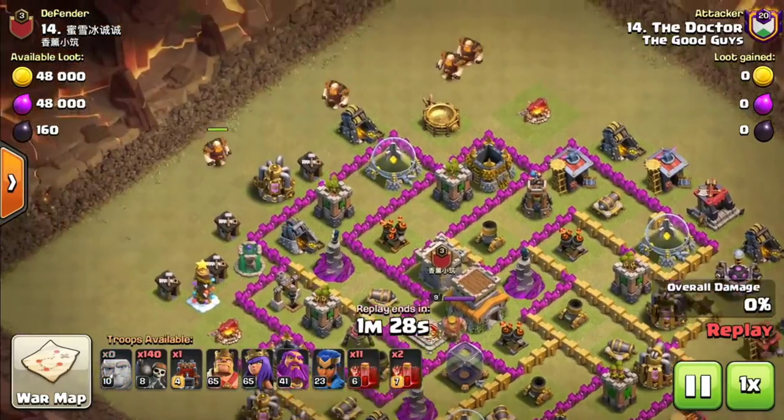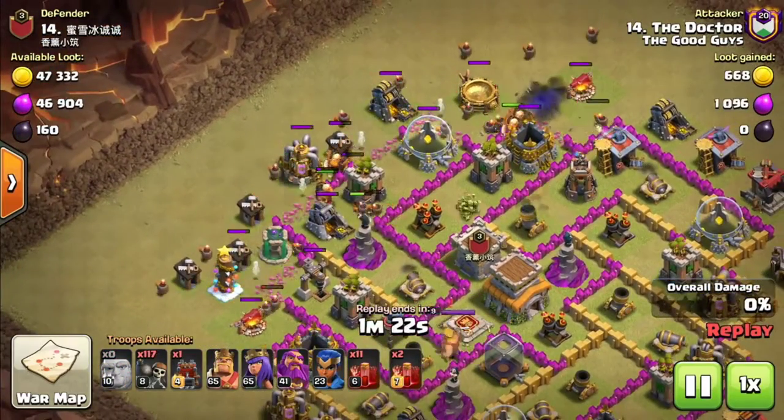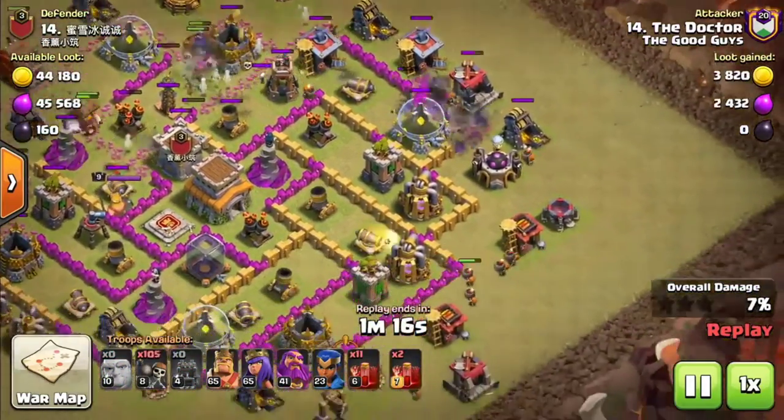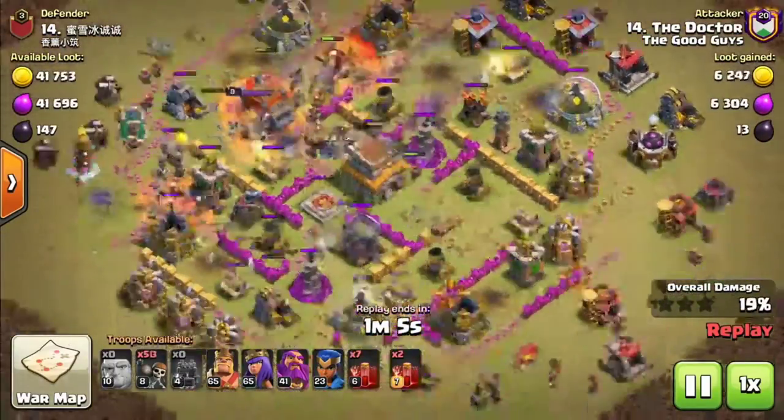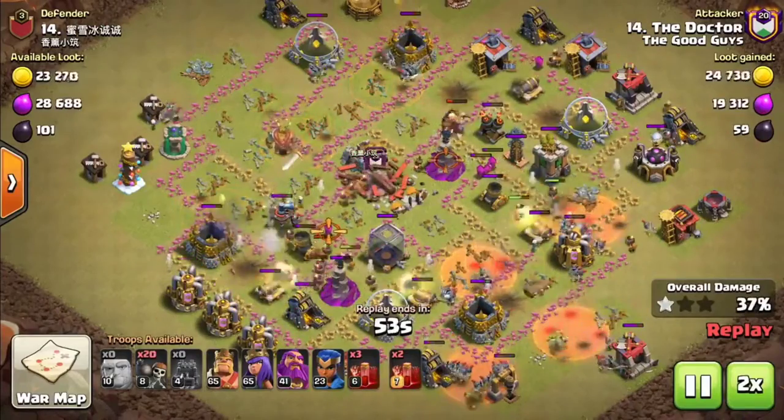I went in with 140 wall breakers, plus a log launcher full of wall breakers, and spread the wall breakers around the outside of the base and literally destroyed every single wall piece, then threw in a few skeleton spells to clean up the rest of the base.